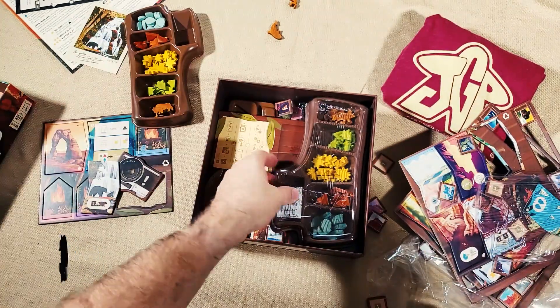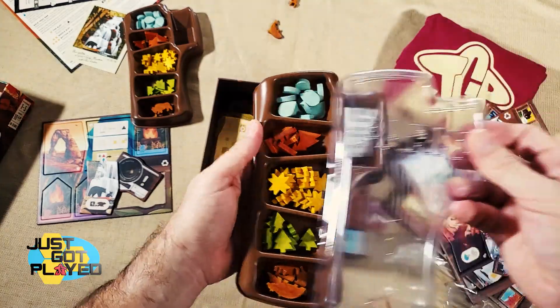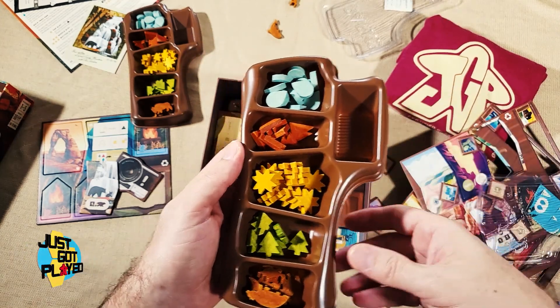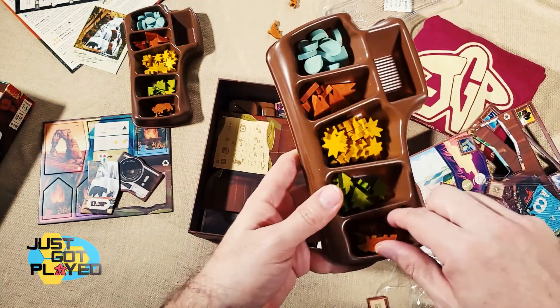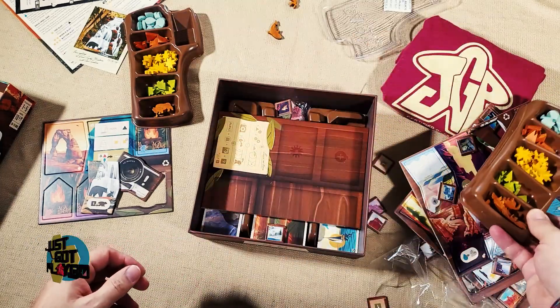There are some more tokens, and there's a silica packet inside — interesting, I wonder how well that actually works. Some more tokens and more animals. I think there are some promo animals available too, if that interests anybody.